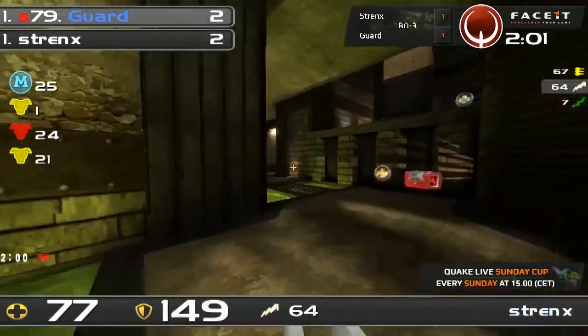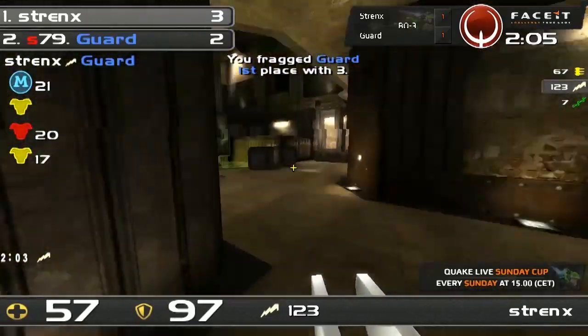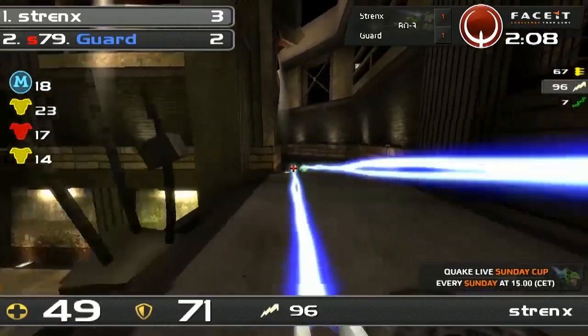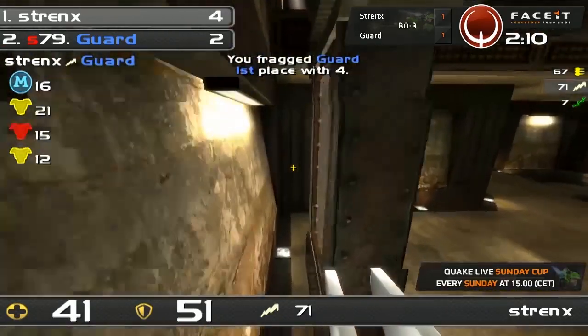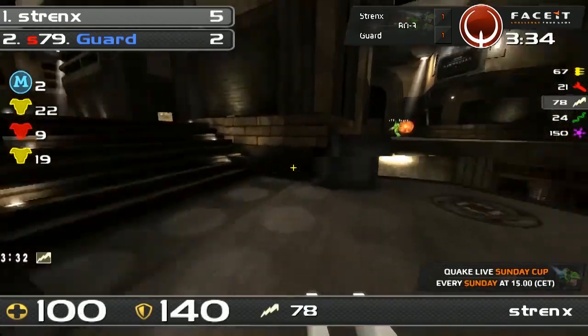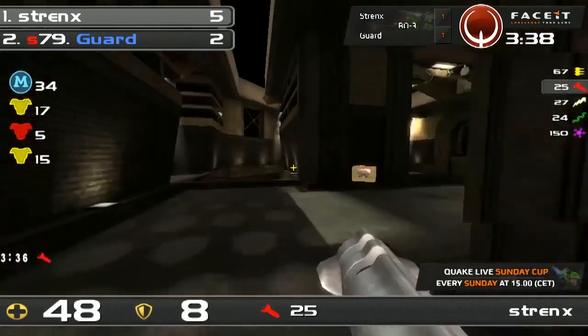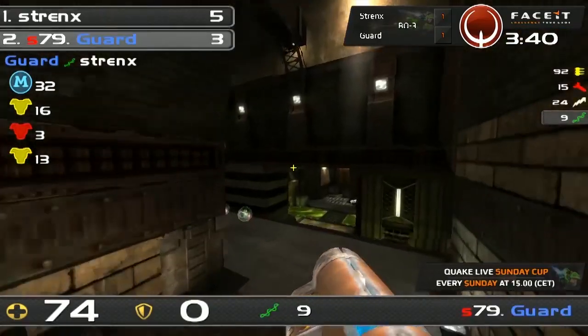Red armor in hand, going over maybe to the other yellow — but too late. Guard's gonna approach him. I think Guard was under the illusion that maybe he's lower health than he actually thought he was. And a nice conversion again by Strengths. Mega health again. Guard actually gonna stop him — he's just about gonna get onto it. Strengths was low. What a great rail.